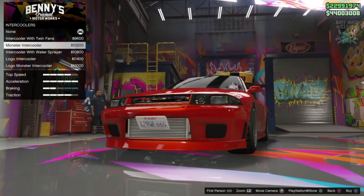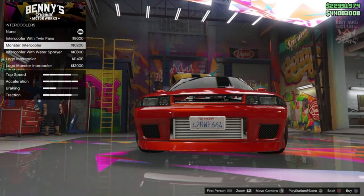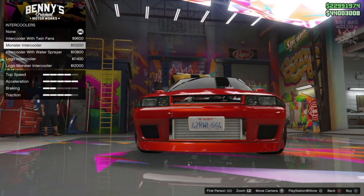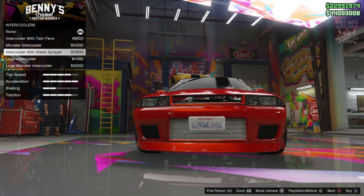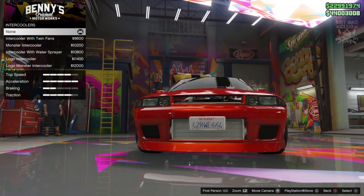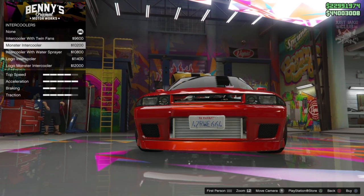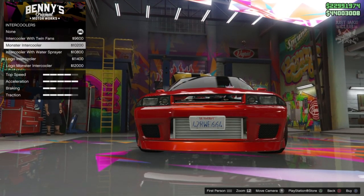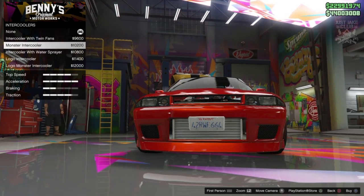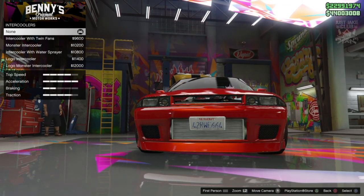For the intercooler we're just going to stay none, because even though these additions look pretty sweet — like we've got the monster intercooler — I can't really see much difference between the monster cooler and the standard one. They are very similar looking and I don't see the point in spending an extra 10k when they look pretty much the same. These ones with the logos we should stay away from. In my opinion the one that's most like the one from the movie is the standard one, so I'm going to stay none for the intercoolers.